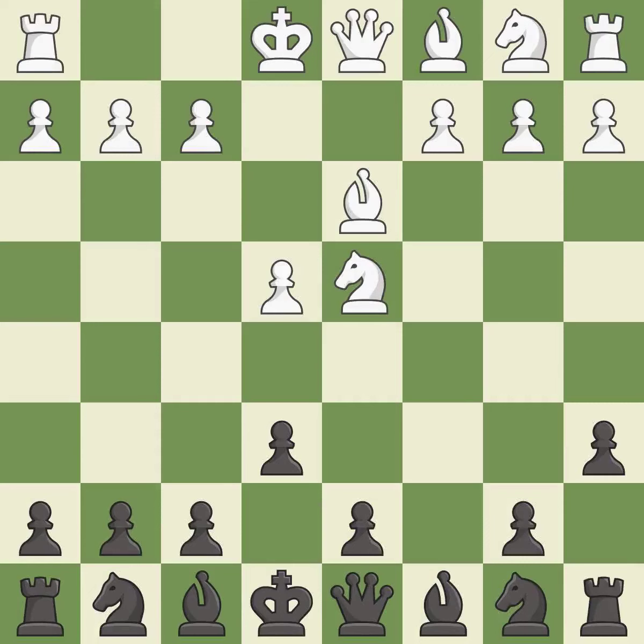Bd3 supports the e4 pawn. If the e4 pawn ever moves, the bishop on d3 will be attacking black's kingside.